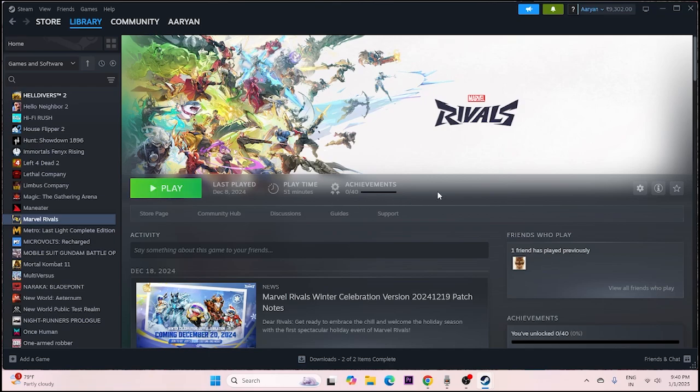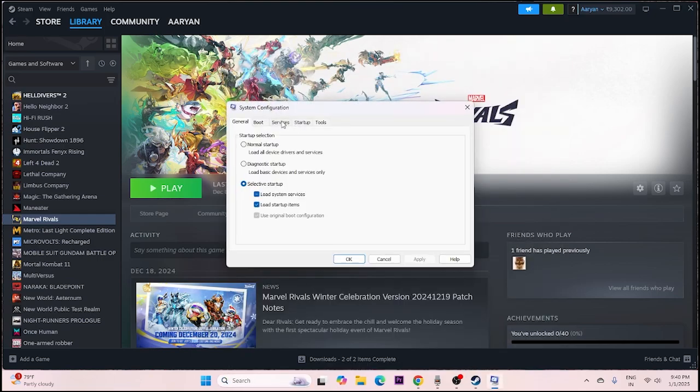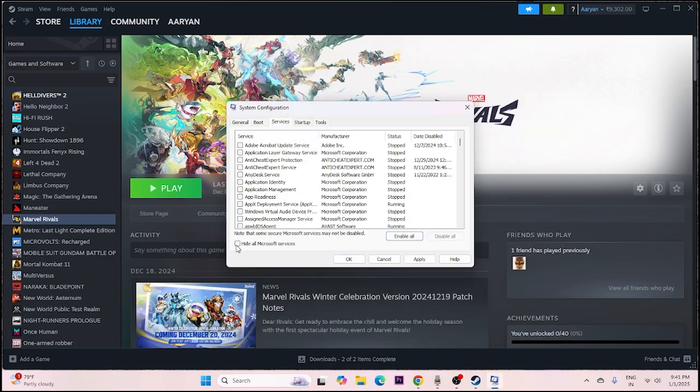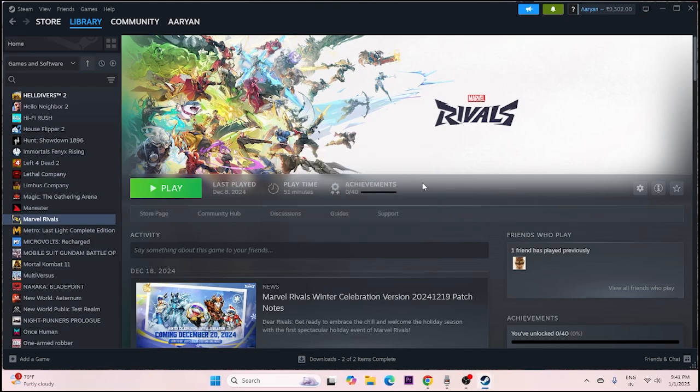Next, perform a clean boot. Search for System Configuration, open it, go to the Services tab, check 'Hide all Microsoft services', then click 'Disable all'. Click Apply and OK. Once the restart is done, try launching the game.